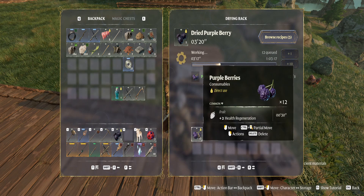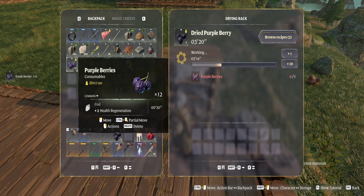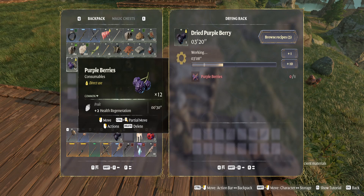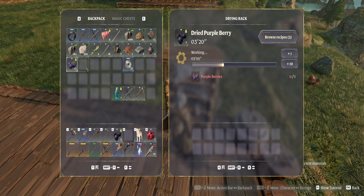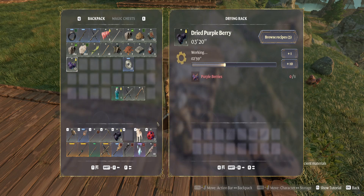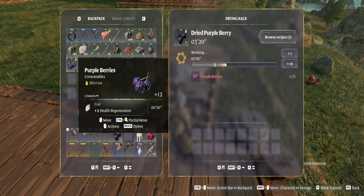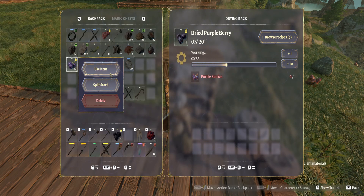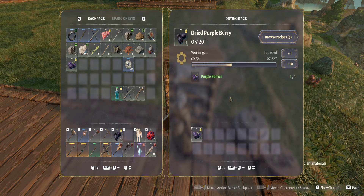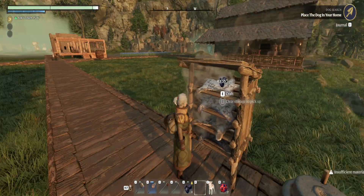I think we only need two of those — so how do I split? Partial move, control. Like this. Fine, we'll split stack. Since we got one in there we should only need one more, so we'll stick you in there and we should call it here.